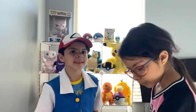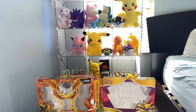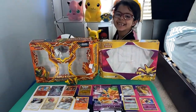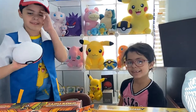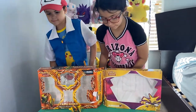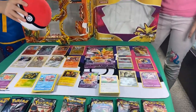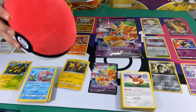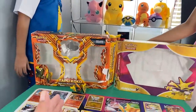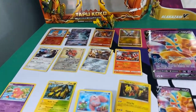Let's put our cards together for the two boxes and see which one was better. So who do you think won — Tapu Koko or the Alakazam box? I think Tapu Koko won. These cards over here are Alakazam and this half over here is the Tapu Koko collection box.